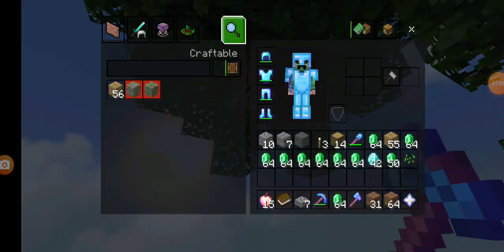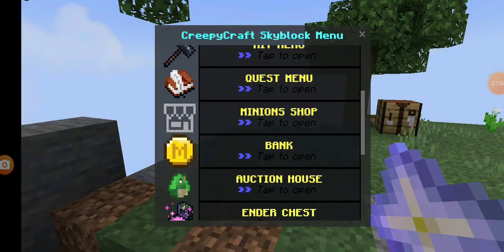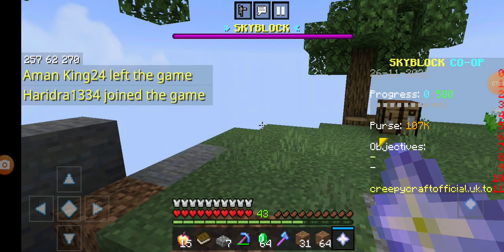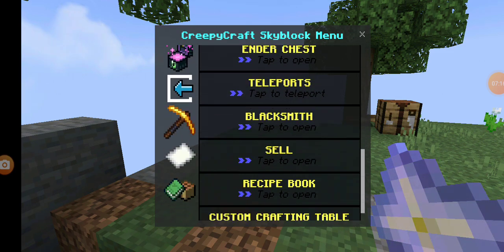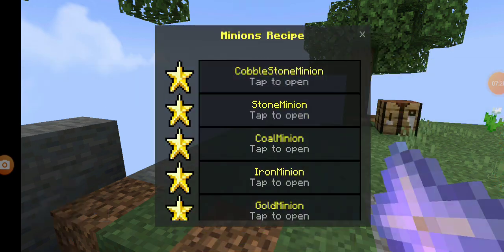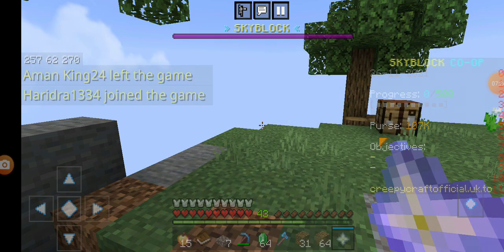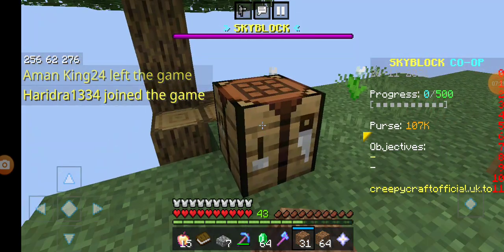Let me check the recipe first. Let me check my inventory picture. I already have two stacks. Let me check the recipe for minions — emerald minion requires a stack and one wooden pickaxe. Let me make a wooden pickaxe.